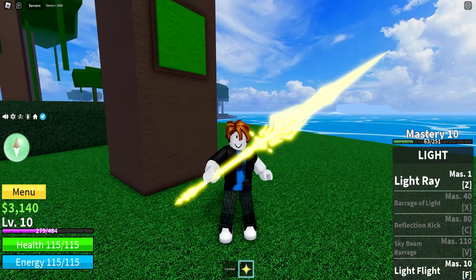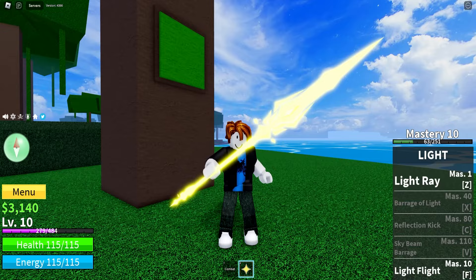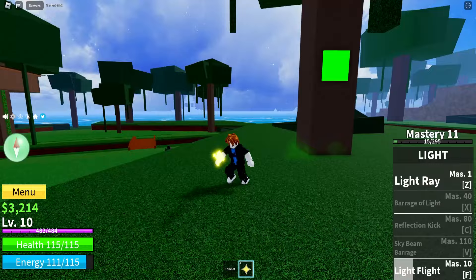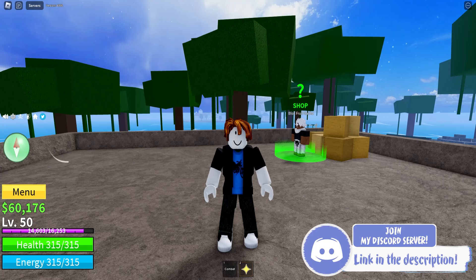We're at level 10 at the moment. We need to collect these buttons — as you can see behind me, I've got one of them. We need to get all these buttons because they're going to be really important later on. I'm also going to show you guys the second ability: Light Flight. It's very fast, and it gets better when you can awaken it. The buttons are located on a stone pillar, a tree, and a little stone beach area.